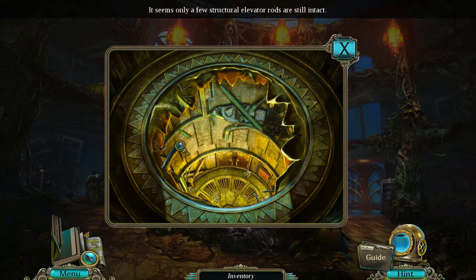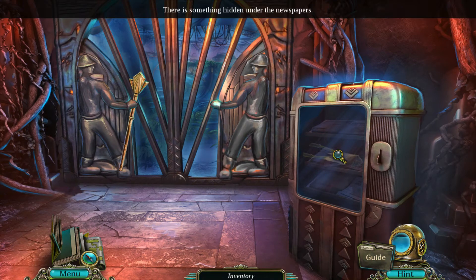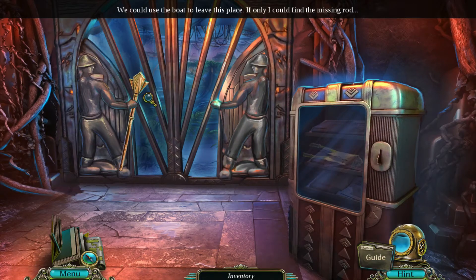It seems only a few structural elevator rods are still intact, so it looks like we might have to do something here. There is something hidden underneath the newspapers. I don't have any change — didn't think I'd need it underwater. Well, you thought wrong, didn't you, woman? Is there some sort of submarine we can use to escape? We could use the boat to leave this place. If only I could find the missing rod — looks like we need some sort of septum thing.